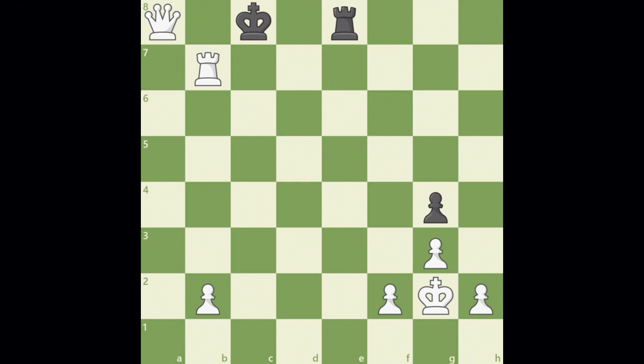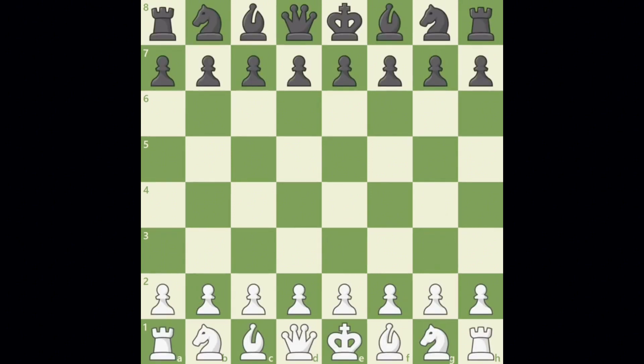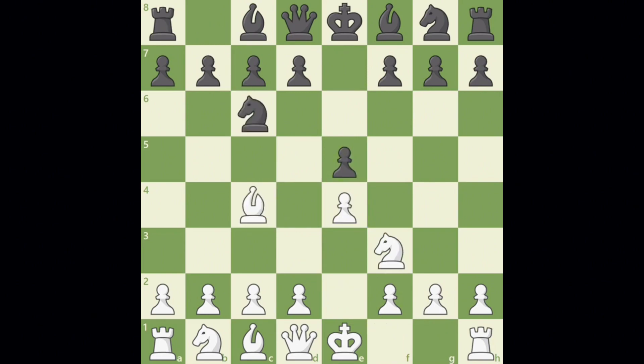But before we get too far, it's time to talk about your first moves in the opening. There are three main goals in the opening. First is to establish control of the center — the most important part of the board — from which you can launch an attack anywhere. Second is to get your pieces onto active squares, since they don't have many options when stuck on the back rank, so bringing them toward the center is a good idea.